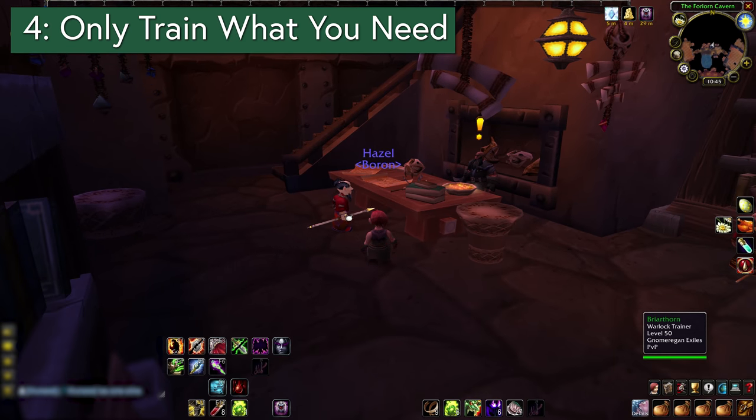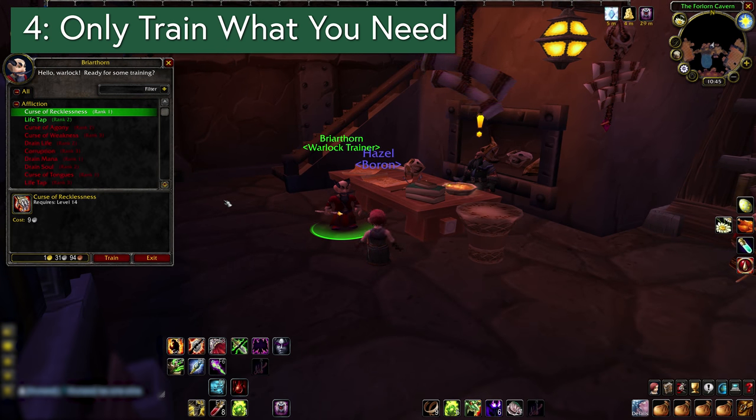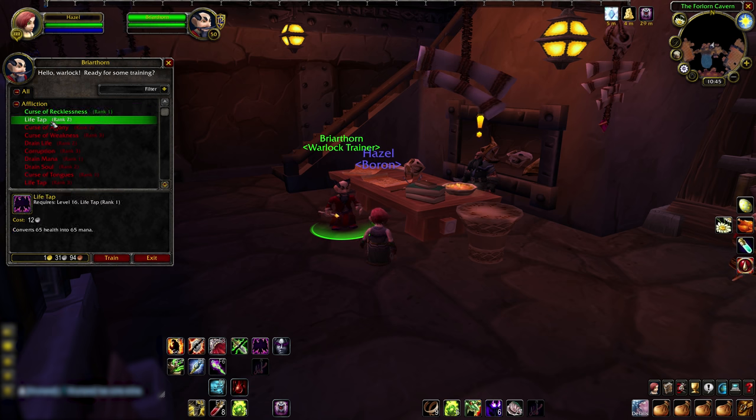Tip 4: Do not train every skill at your trainer. New options become available every other level, but you don't need all of them to reach 60. Some of those are pricey and can wait until later or even never. There's no point in going broke for a new rank of a button you never use, or a new button that you will never use. If you're not sure what's worth picking, there are lots of guides that highlight the essential skills for leveling — Wowhead has some. Train the good stuff and skip everything else.